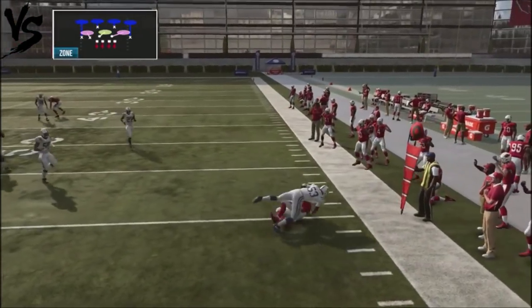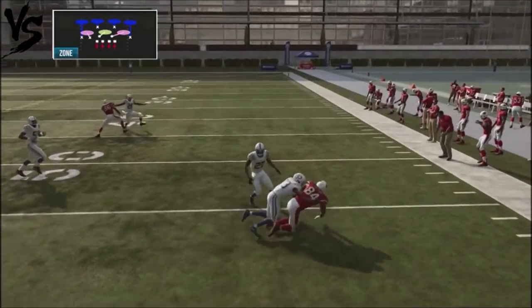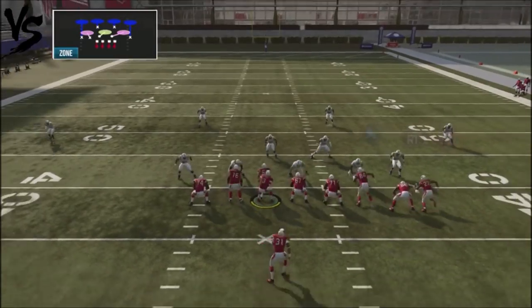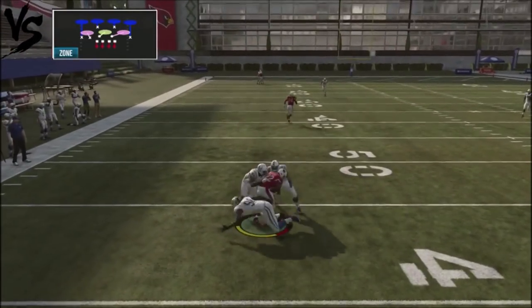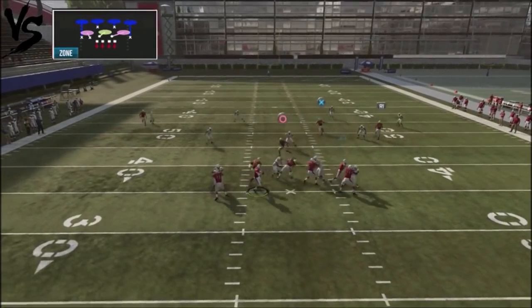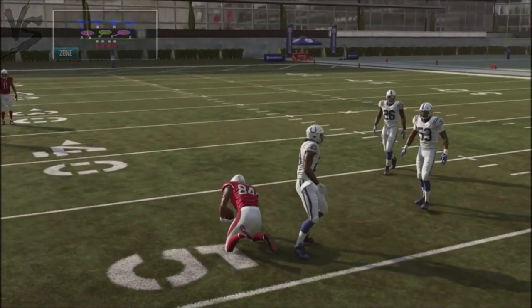If that defender comes down, you can hit the corner route — the flat is open, so attack it and force your opponent to defend those flats. Conversely, if you want to turn it to the other side, you've got the levels concepts your opponent has to defend, or just check it down to running back number two in the weak wing position. We'll take a look at the crossing concepts and levels, and just go and hit the opponent at the next level.